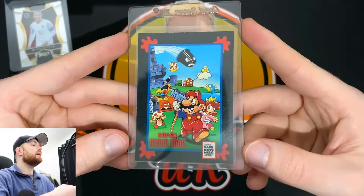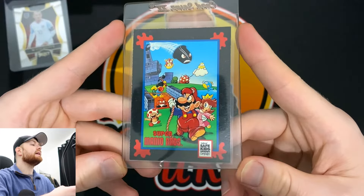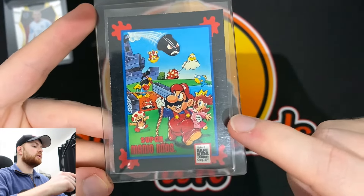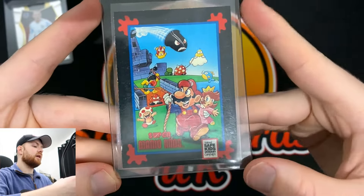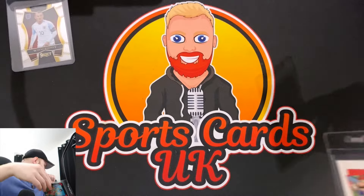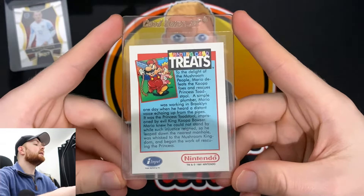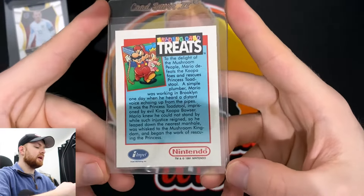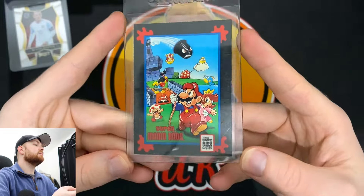Next up, I'm going to send off a Nintendo card. In the previous video I sent a Link from Legend of Zelda, but this one is a Mario card. It's quite a cool one — you've got Mario, Peaches, the mushroom, and the baddies in the background. I'm a bit of a nerd, I like my gaming and I've always been a big Nintendo fan. This Impel 1991 Nintendo card was a bit of me. I've got a couple of these but they're all in pretty bad shape.